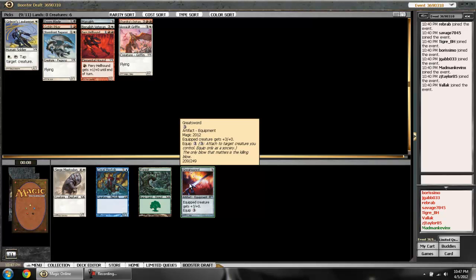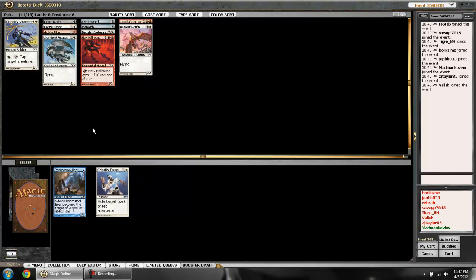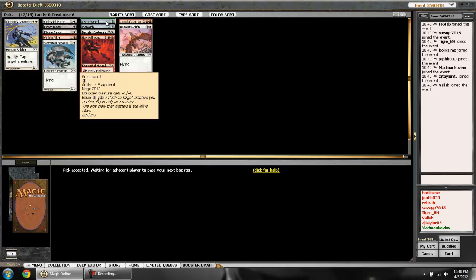I've never played with the Greatsword before but it seems mighty, especially on a flyer. I do have two flyers at the moment, so I can prioritize it — I think I'd rather have it than a 3/5 for five mana. I'll grab this enchantment but keep it hidden — certainly not planning to play it. There are two solid cards here: I'll go for the Celestial Purge over giving someone a last-pick Phantasmal Bear. The Purge can hit red or black cards, so it's a sweet sideboard card.